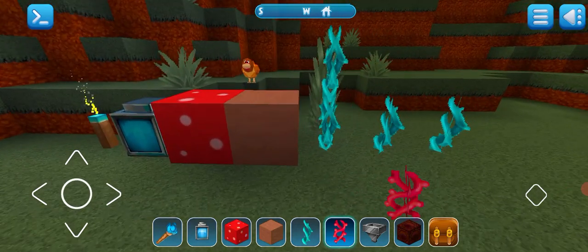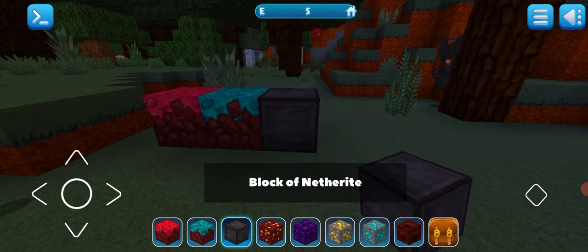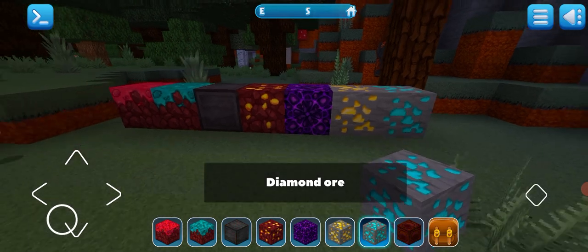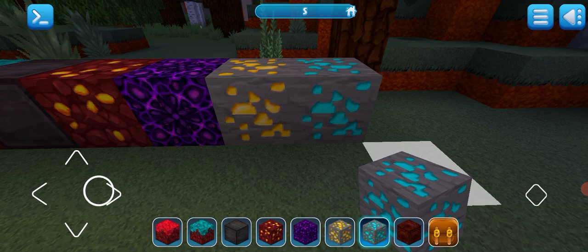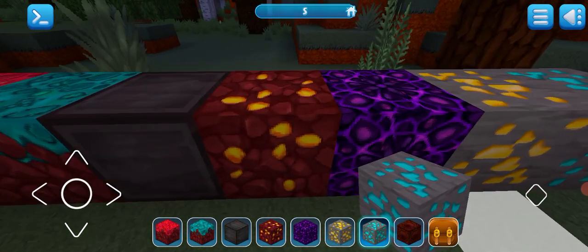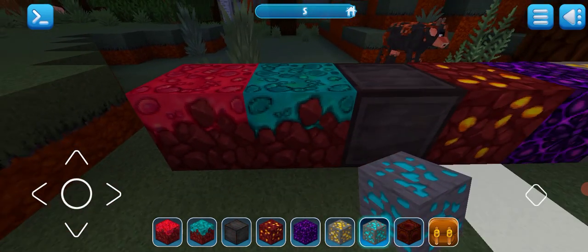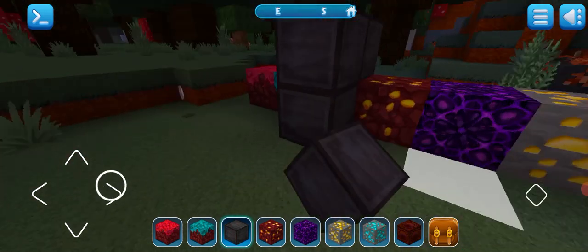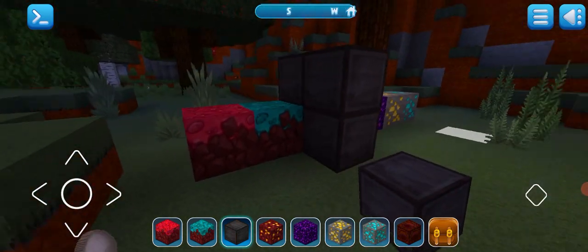After this I will tell you some blocks that are going to come to the Nether. You can see crying obsidian, some textures, diamond ore, gold ore, and other ores are all the same. New things have been added in the Nether blocks — they have added nuggets, some red and blue blocks, and most importantly, the block of Nether has been added.